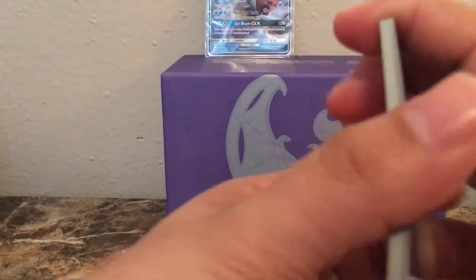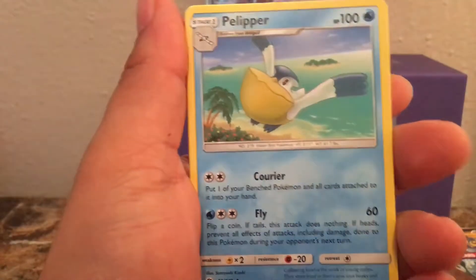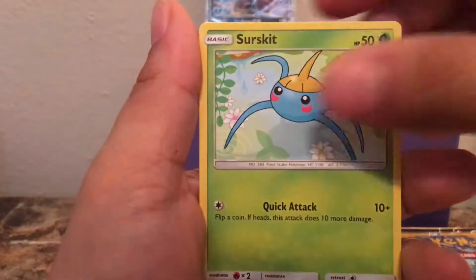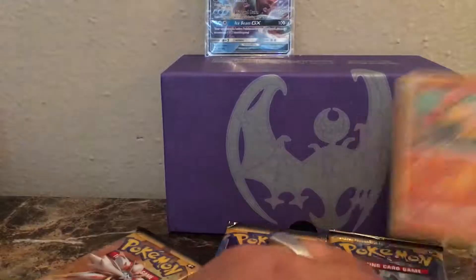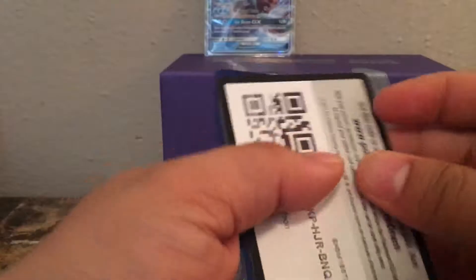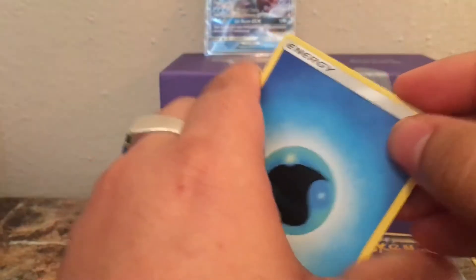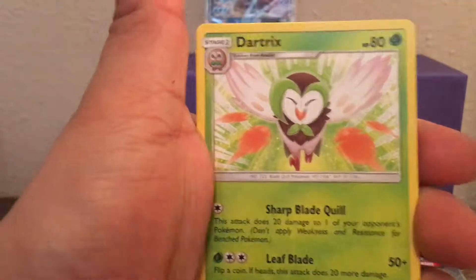I have some sleeves so I can slide it right in and I'm going to put that up there. I hope that's not the only one we pull — hopefully we get another one, that would be really awesome. Alright, here we go: Lightning Energy, Repel, Pelipper, Pokéball, Sandygast, Morelull, Fomantis, Surskit, Growlithe, Hariyama — that's a rare reverse. And the last card is a Lanturn holo. I'll keep the Hariyama aside as well.